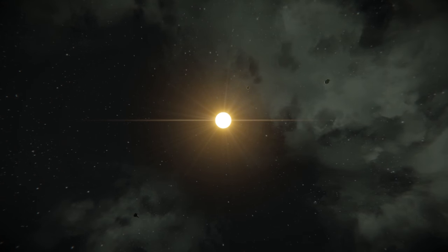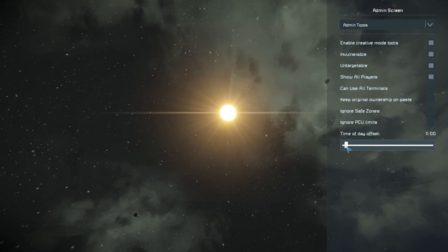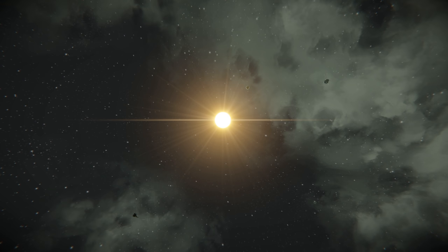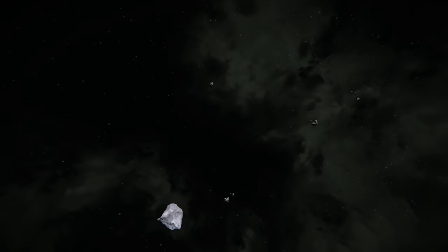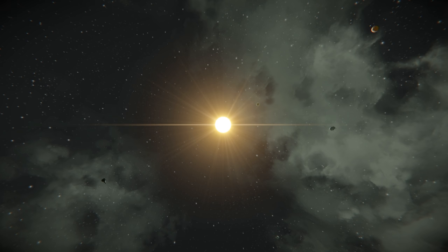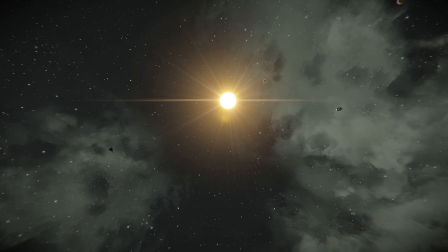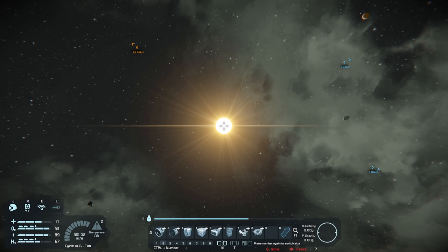That brings us to the last myth: can you reach the sun? I just said everything is static, but the sun moves around — we can actually set the time-of-day offset and watch it move. So it's got to be a thing, right? Throughout all my time in Space Engineers I've never tried to reach the sun. I know it's not a solid touchable object, but I don't know if we can reach where the sun actually is. The sun rotation is set to one day, meaning it rotates in real time over 24 hours. We also have the max-speed mod on.